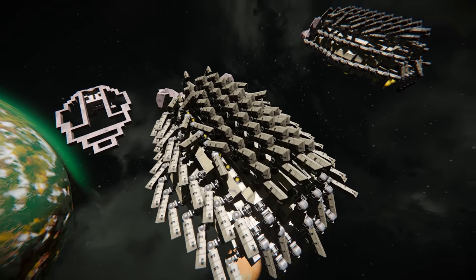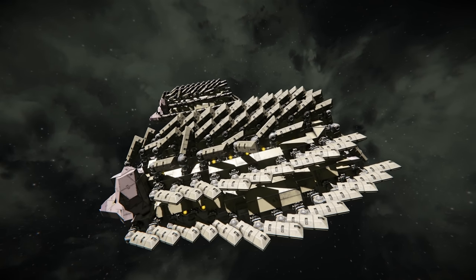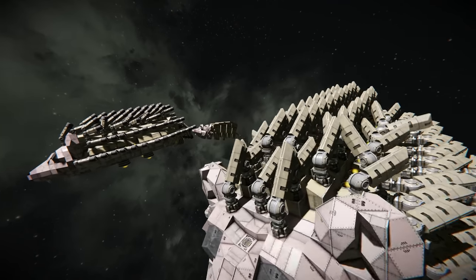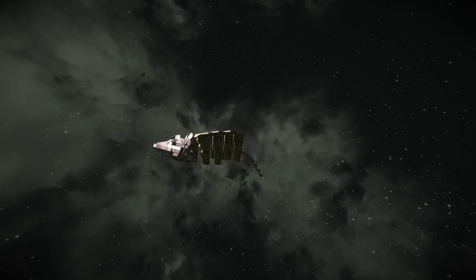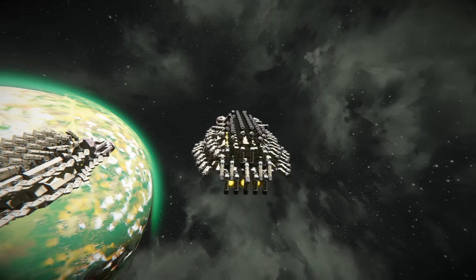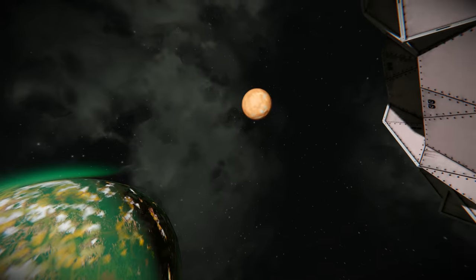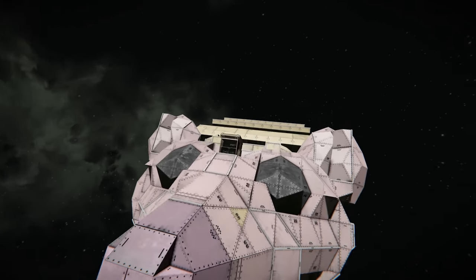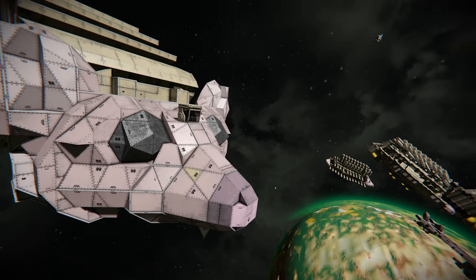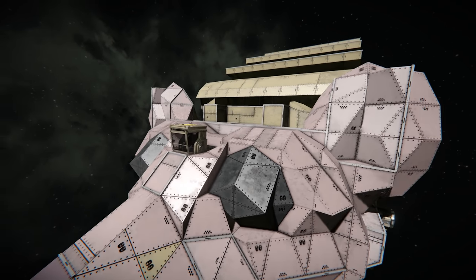When hedgehogs are threatened they push their spikes out and curl into a ball. I've tried a few different concepts to make this work. Let me make sure I'm not flying a ship before I teleport anyone over. So we've got the actual hedgehog-shaped face — you can see the two eyes, the little sniffer nose, and the big ears they have to pick up sounds in the night.